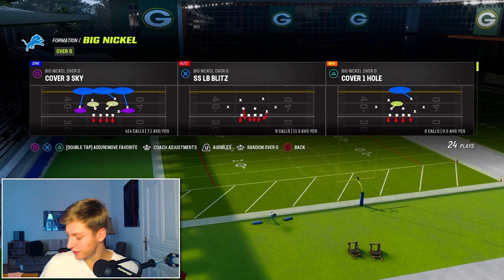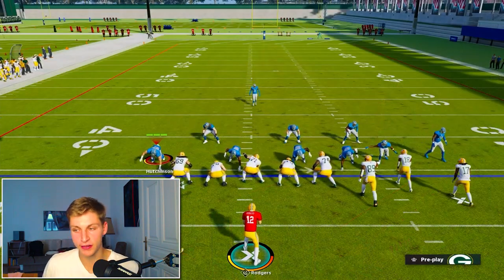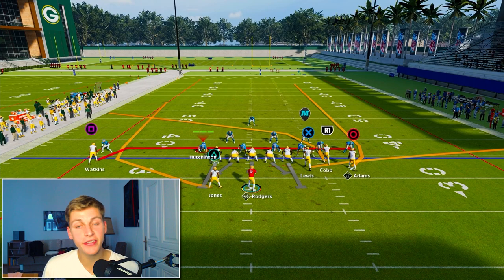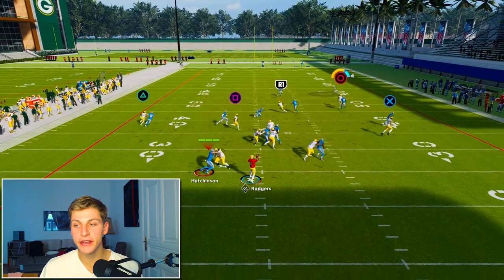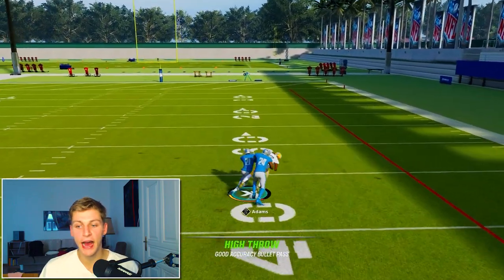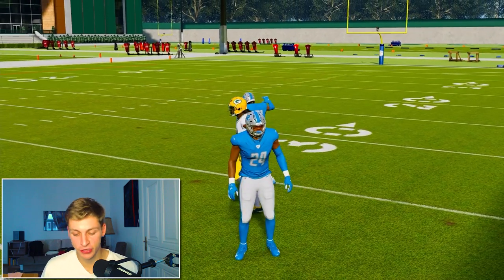I'm going to call this against cover one. I'm going to press one time, and this unbumpable Adams is going to beat the man right off the snap. You see that he takes a step inside and then I can high pass that right over the top of him — try to rack that for a touchdown.